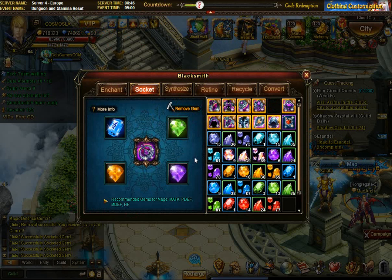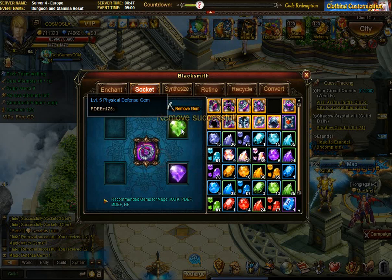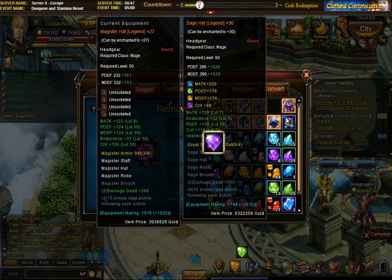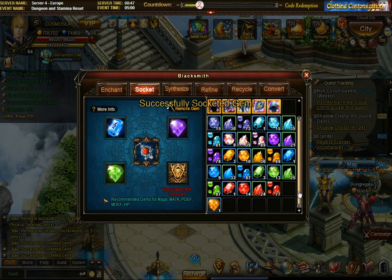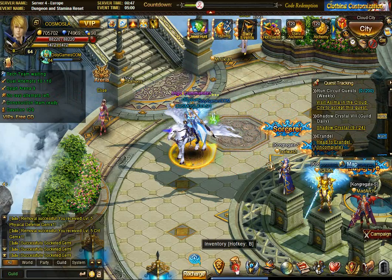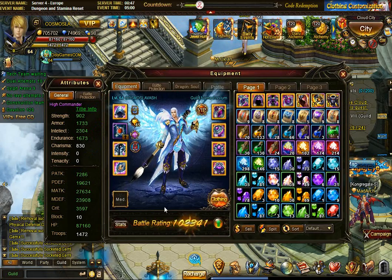For the robe it's the same order: magic attack and critical. The brooch is the tough one because as a non-legendary it only has three gem slots, so I have to sacrifice one. As a mage I have plenty of magic defense already, so I'll sacrifice magic defense and keep critical. Knights might consider dropping critical instead. So for the brooch I take attack, physical defense, and one more, leaving magic defense out.